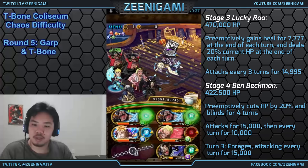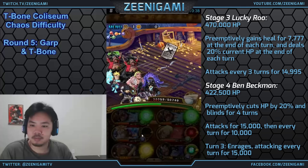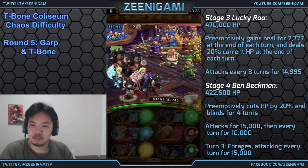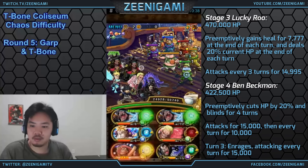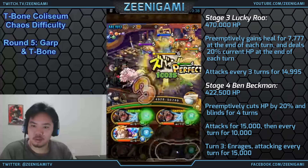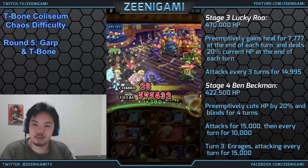Remember, with a double Blackbeard team you can't reduce damage taken — we're just going to be relying on our heal returns and any food orbs we find. By the time we get into the next stage, our Golem Pound Usopp should be ready, because we are going to be using Golem Pound Usopp immediately against Lucky Rue. Lucky Rue has 470,000 hit points and will attack every three turns for 15,000 damage, but we want to kill him ASAP. So try to find yourself an INT orb on your Magellan if at all possible, otherwise attack him with everything you've got.